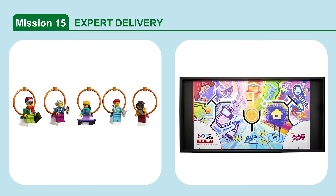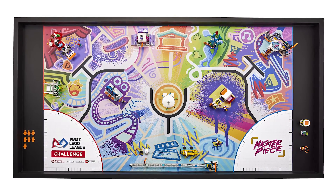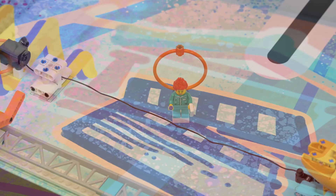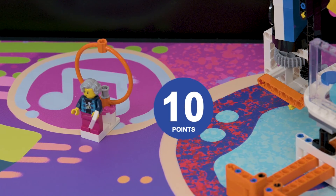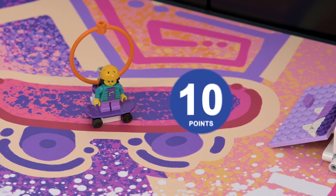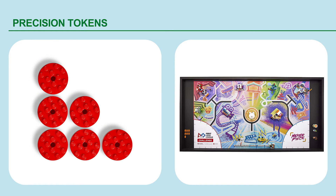Mission 15: Expert Delivery. Deliver the experts to their target destinations. The mission is scored if the following experts are at least partly in their target destination, including Sam the stage manager in the movie set.